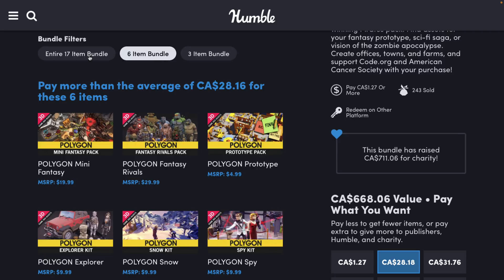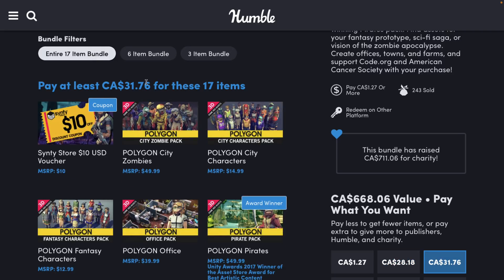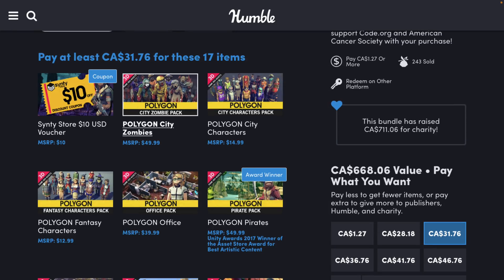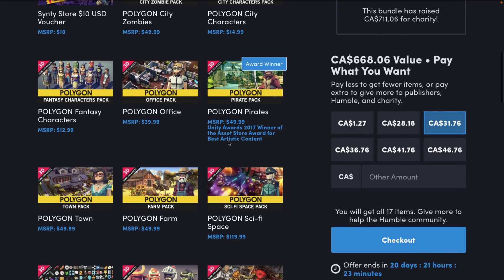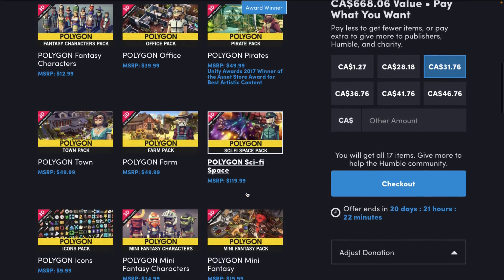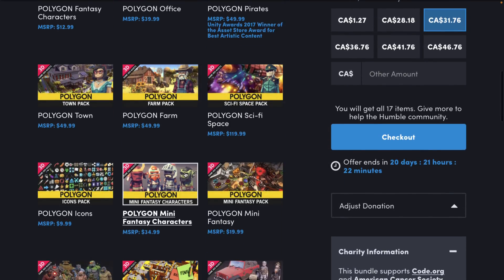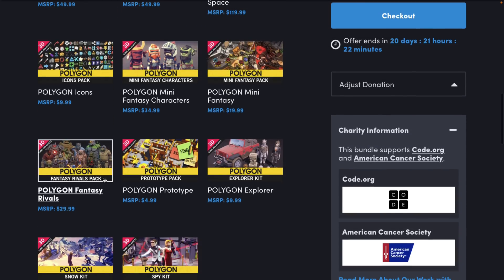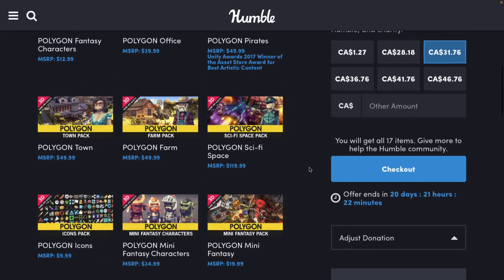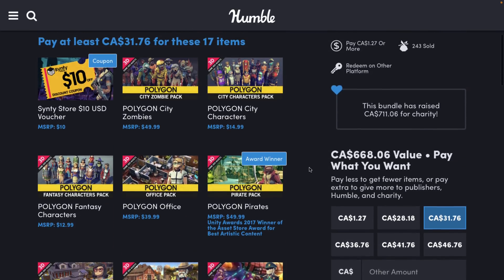At the full tier, that's $25 USD or $31.76 in Canadian money. Here you're getting the Polygon City Zombie Pack — by the way, these packs are gigantic — the Polygon City Characters Pack, Polygon Fantasy Characters Pack, Polygon Office Pack, Pirates Pack, Polygon Town Pack, Farm Pack, Sci-Fi Space Pack, Icons Pack, Mini Fantasy Characters Pack, Mini Fantasy Pack, and Fantasy Rivals. I really hate the way the new site is laid out, but hands down, one of the best asset packs we've seen in quite a while.